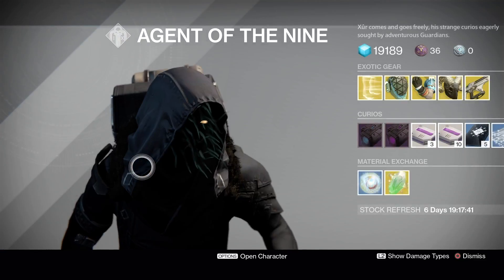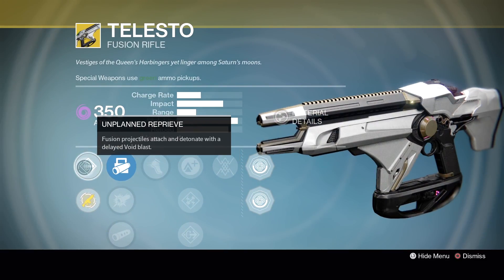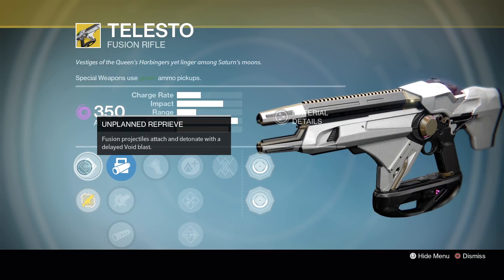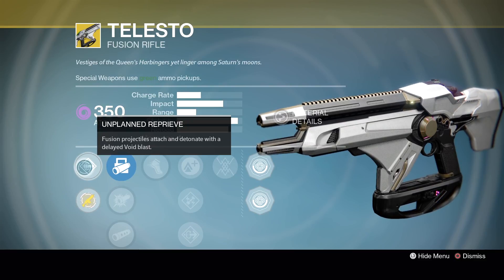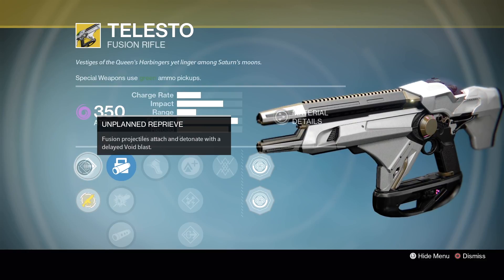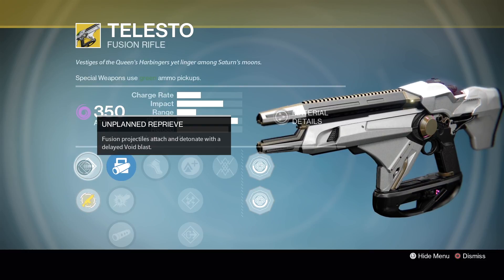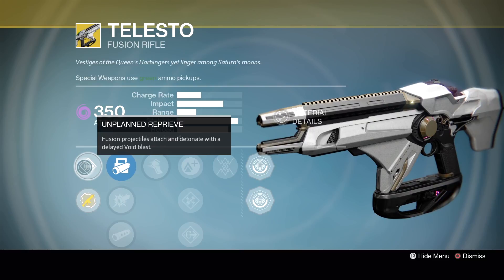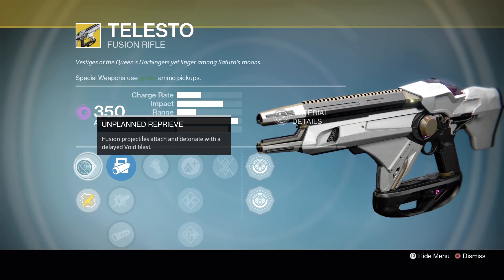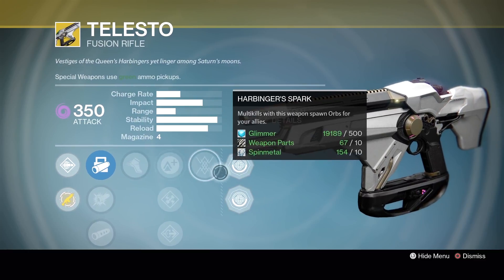Our weapon of the week is one of my personal favorites — the Telesto. The main perk is Unplanned Reprieve: fusion projectiles attach and detonate with a delayed void blast. This thing does massive damage — really sniper-like damage — but it's a lot more forgiving because you can hip-fire it or aim down sights without needing to be quite as accurate as a sniper. It's not gonna do the super high-end damage of something like Black Hammer, but it's very effective especially when the Nightfall has void burn. It's a great, fun weapon.